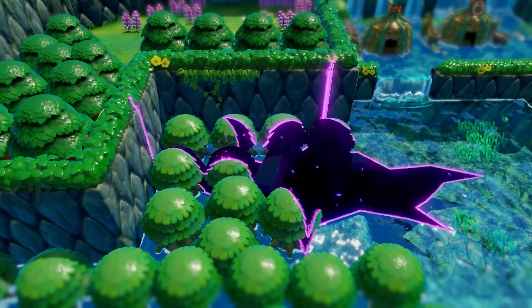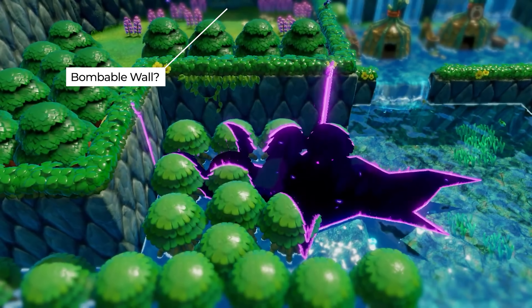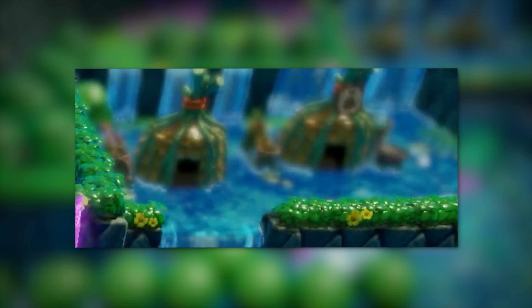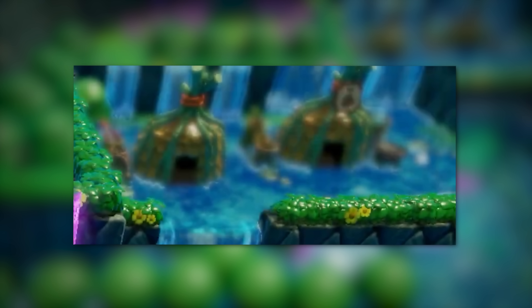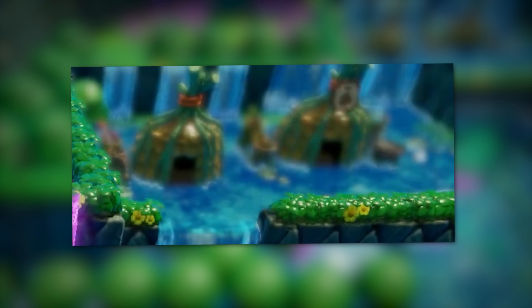We get another shot of a swampy setting with a much bigger rift consuming some trees and water. The colors of this area look absolutely gorgeous. There's a little fish in the top right, and two huts atop an elevated platform where a waterfall is coming from — possibly home to the Zora. The one on the right has an item bag icon, so it might be an item shop.